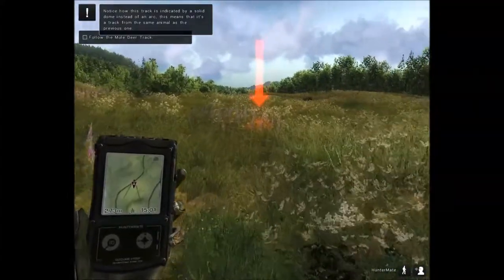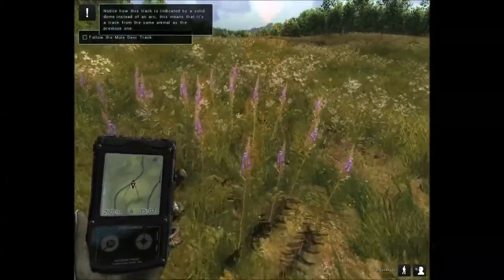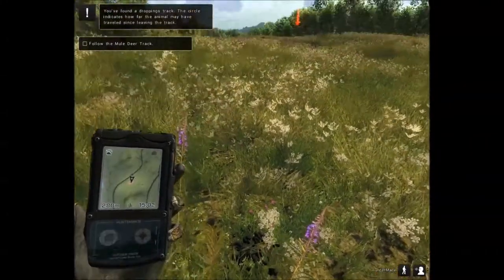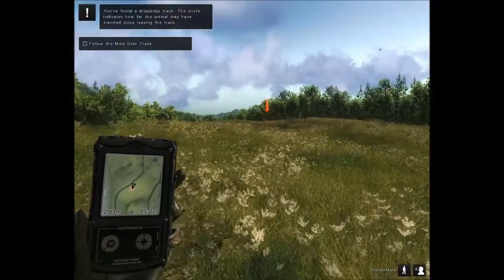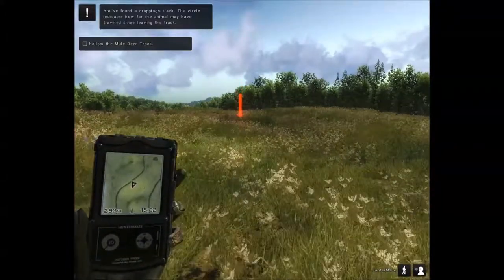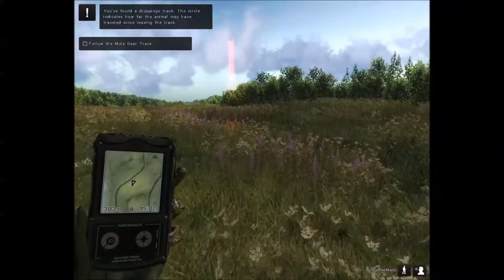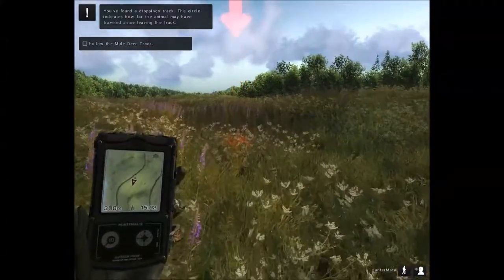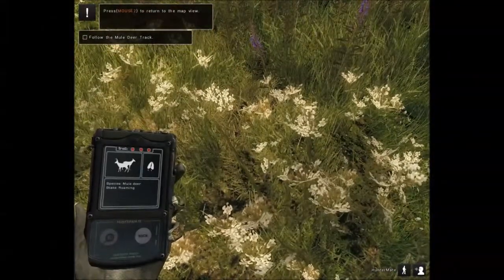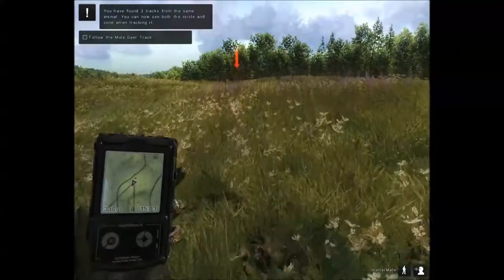This track is indicated by a solid dome instead of an arrow, meaning it's from the same animal as the previous track. Here's deer droppings — mouse button 1, then mouse button 2. The circle on the map indicates how far the animal may have traveled since leaving the track. After finding three tracks from the same animal, you can see both the circle and the cone tracking it.